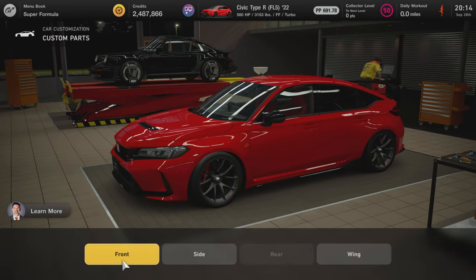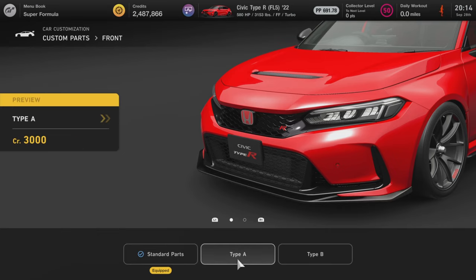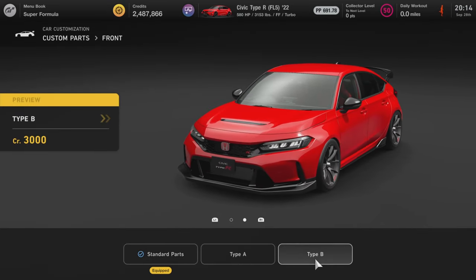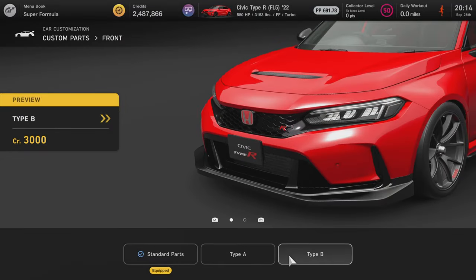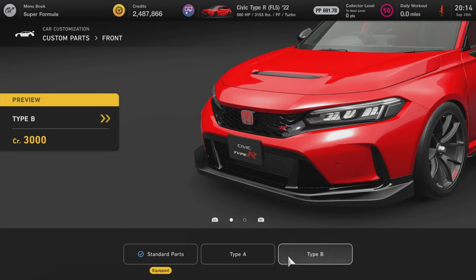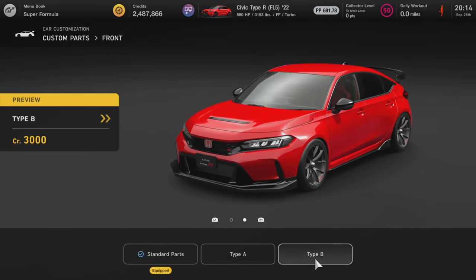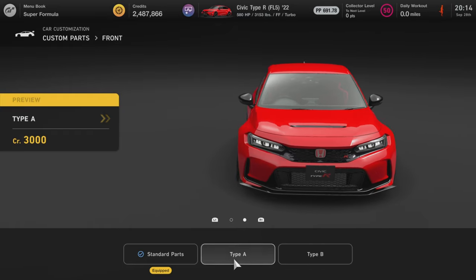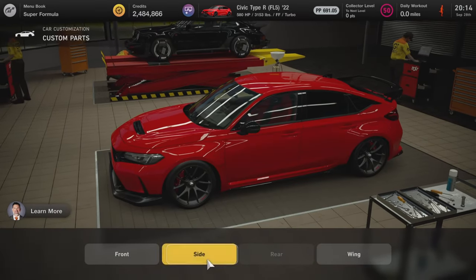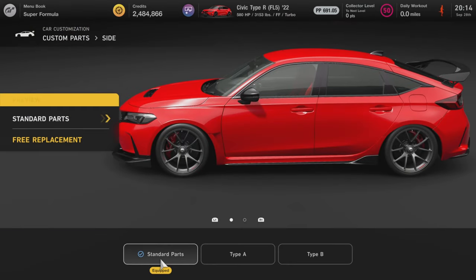I'll keep the red brake calipers. On to custom parts — we have front bumper Type A and Type B. Type B looks nice: it removes the bottom grille and exposes the intercooler, which is actually sick. I'm going to go for that.